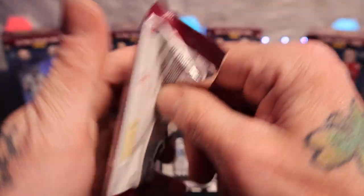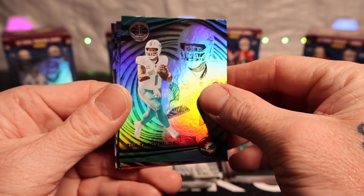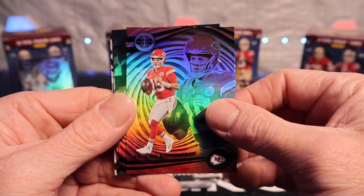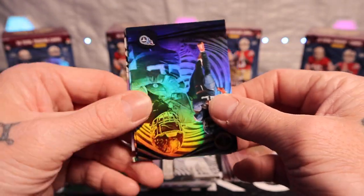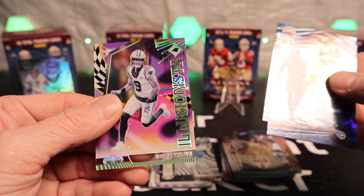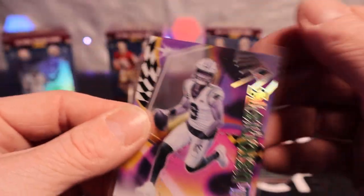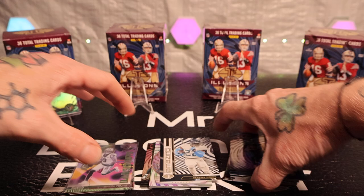Last pack of the first blaster — can we go out with something crazy? We have a Tua, Josh Allen, Patrick Mahomes, Derrick Henry, Jared Goff, and a Bryce Young on the Illusionist. Okay, it's decent, I like it.